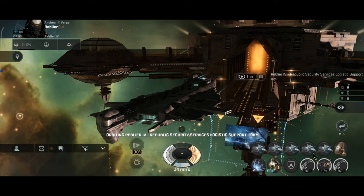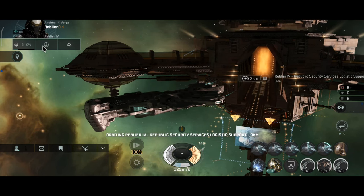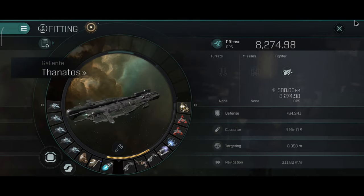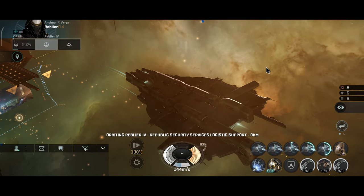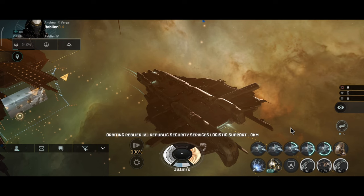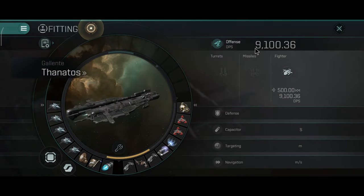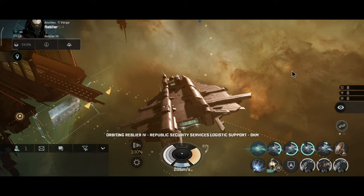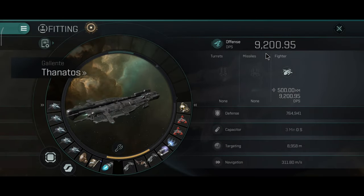With one damage mod the DPS is 7,400. With dual damage mods it's 8,200. Turning on the third module brings it to 8,800 — nearing the 9,000 DPS mark, which is impressive. With the fourth one it's 9,100 — over 9,000, which is definitely very nice. The last one gave exactly 100 more DPS: 9,200 DPS on the Thanatos with this current DPS build.